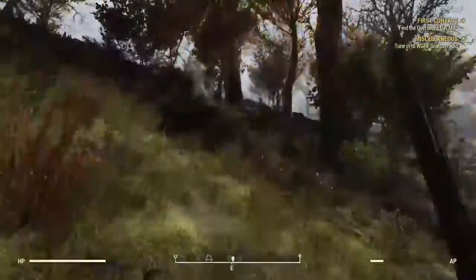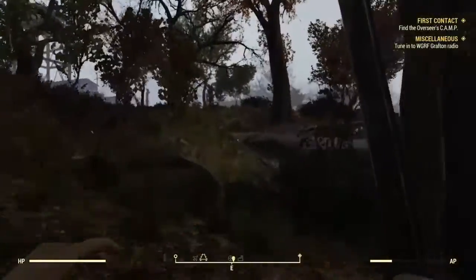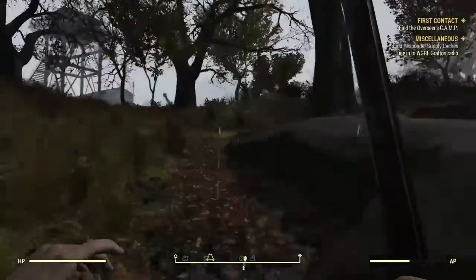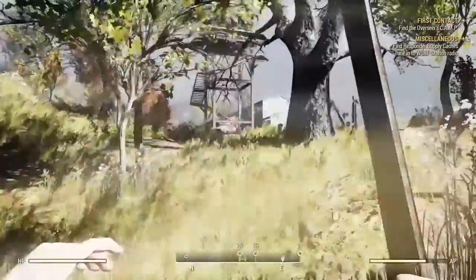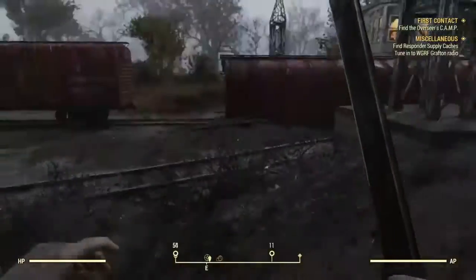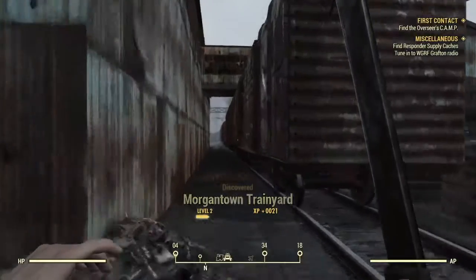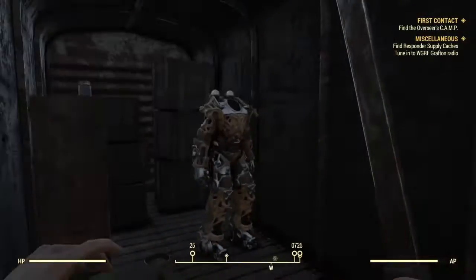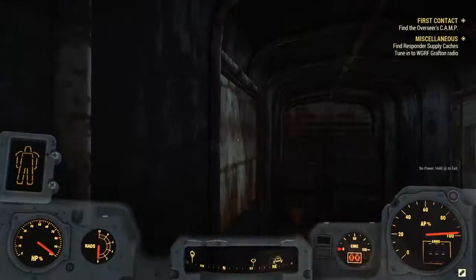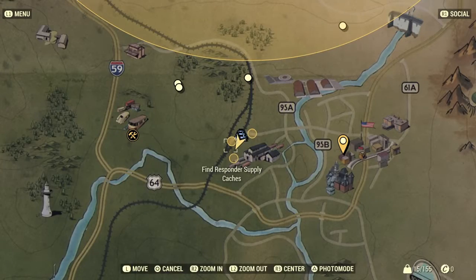After the longest walk in history, you get there. I'm not exactly sure on the spawn rates — I went here twice and got two sets of power armor, so we're going with probably a 60-70% chance. There it is. It doesn't have a fusion core sadly, but you can still walk around with it, punch stuff, and it will still protect you a lot better.